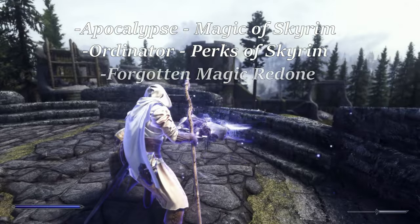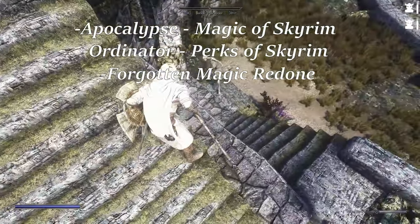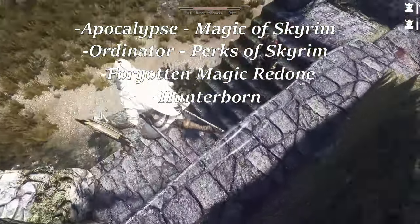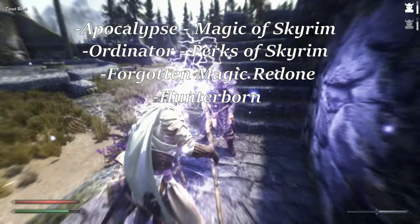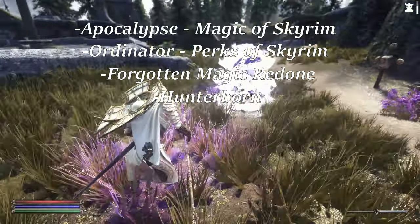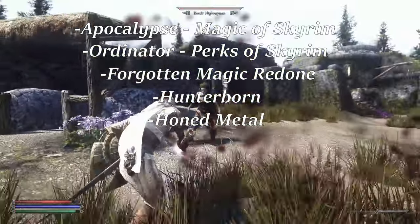Forgotten Magic Redone, which adds some summons that are pretty close to some of the spirit ash summons in Elden Ring. These summons are also upgradable as they are via spirit tuning in that game. Hunterborn adds a bunch of new alchemical ingredients, but is mainly here for the Mortar and Pestle item which allows you to create potions anywhere and also proc the Lab Skeever perk at any time. This helps mimic Elden Ring's Flask of Wondrous Physic, which I'll go over later. Honed Metal helps mimic Elden Ring's equipment upgrade system, covered later in the guide as well.